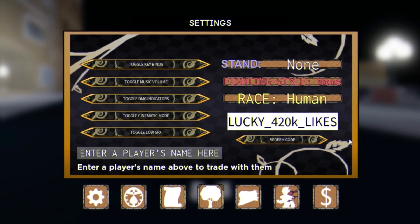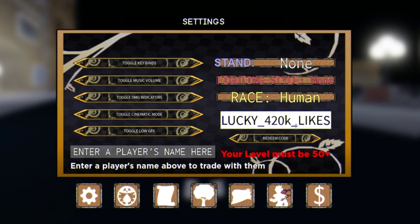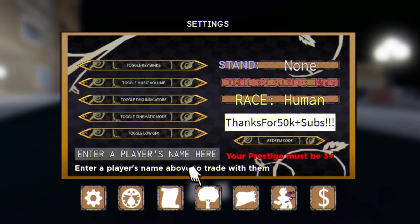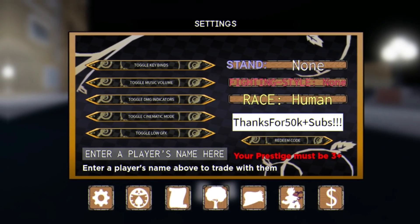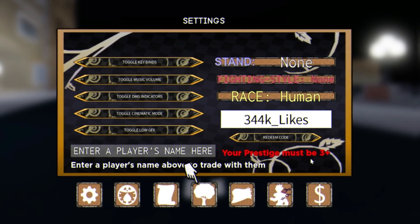After that we have the code: UNLUCKY_420K_LIKES — feel free to pause the video if I'm going too fast. Then we have: THANKSFOR50KSUBS with three exclamation marks at the end. And finally, we have the code: 344K_LIKES. Remember, you must be Prestige 3 or higher to redeem that code.